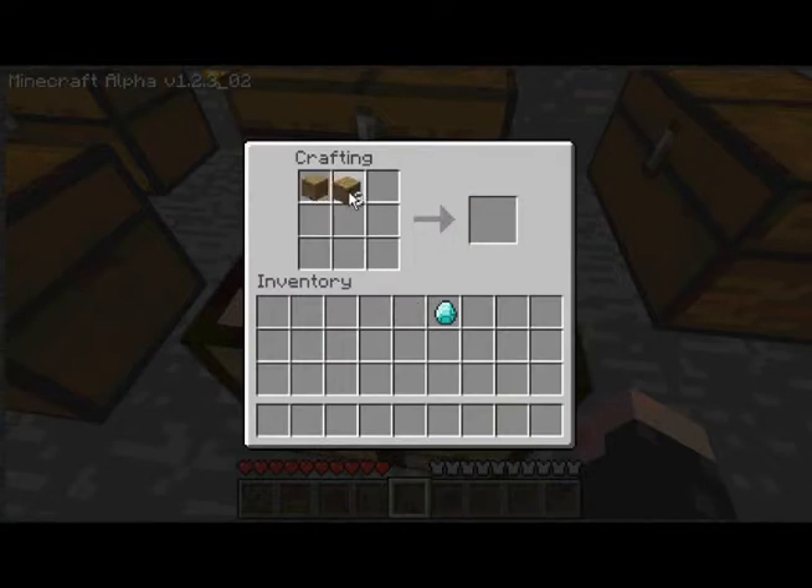ScottGhost67 asked me to show you how to make a jukebox. This is all you have to do — it's exactly the same as a chest, but you put diamond in the middle. Ta-da!